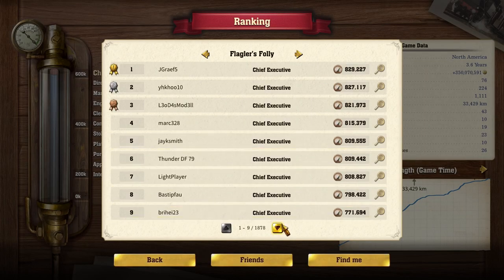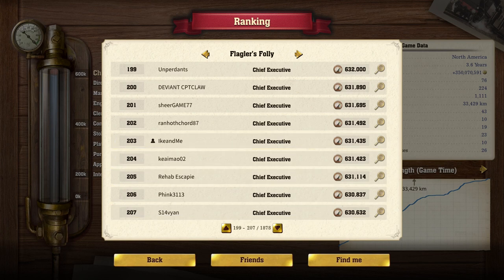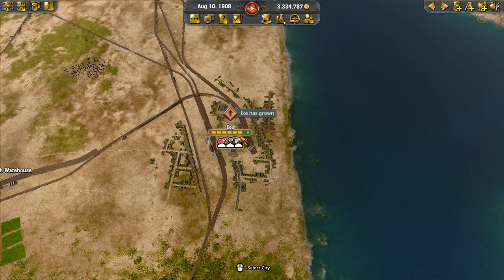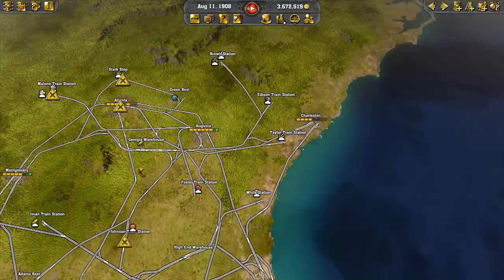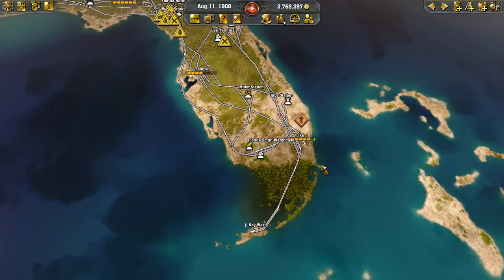Without further ado, let's see where we rank. We are 203rd — 203rd out of 1,878. A little bit lower than I wanted, but I kind of miscalculated. I was thinking I could bring newspapers down to Miami instead of making them in Miami, so that cost me probably quite a few points right there. But anyways, this is what it looked like — we had some spaghetti here towards the end, but we made it. If you liked this video, like, comment, and subscribe. Come back and watch another great video of I Can Me Game.